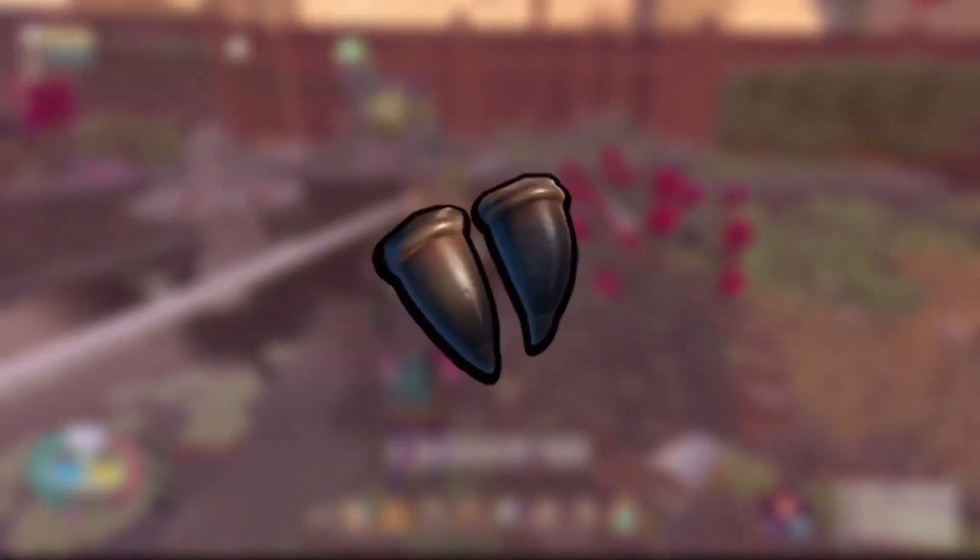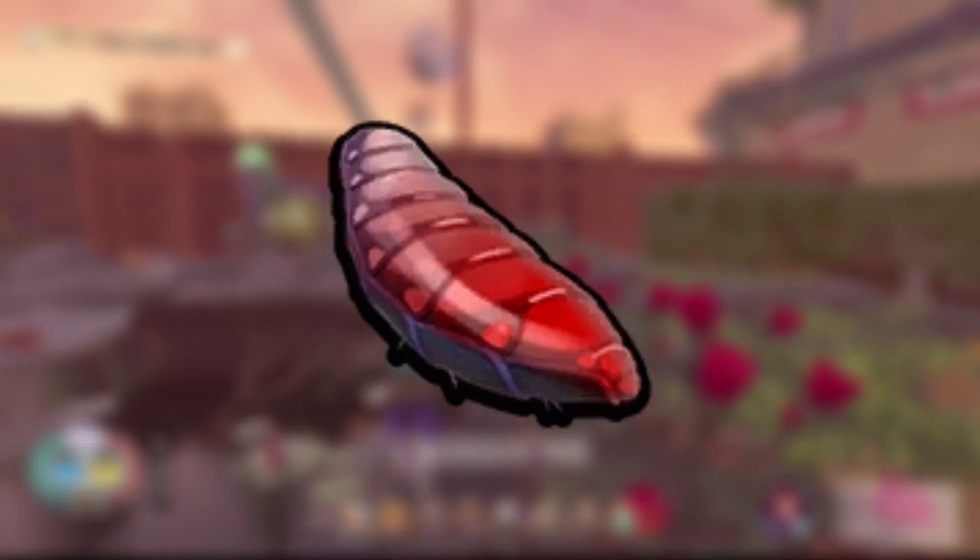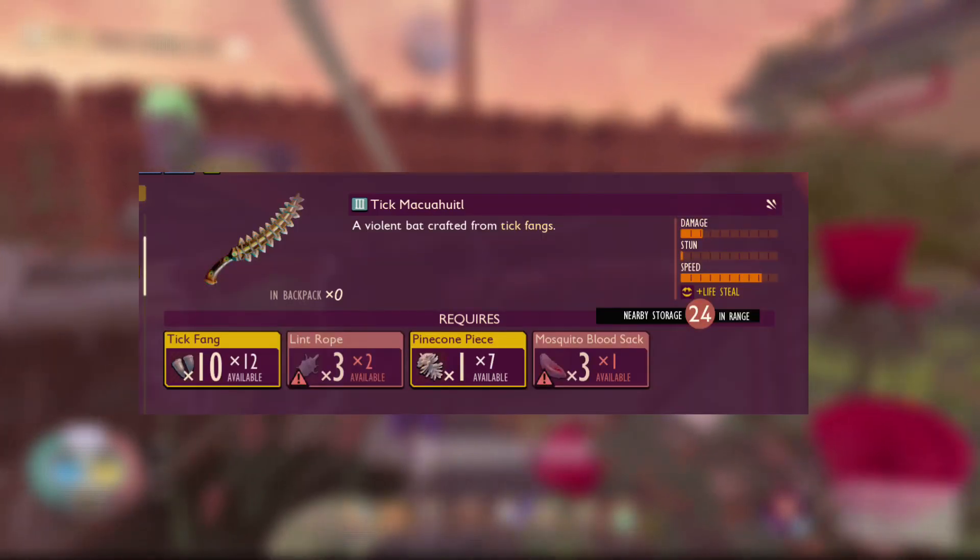Things that we need for this weapon are tick fangs, lint, pine cones, and mosquito blood sacks. You will also need brain power level 14. Here is a recipe if you need to see it.